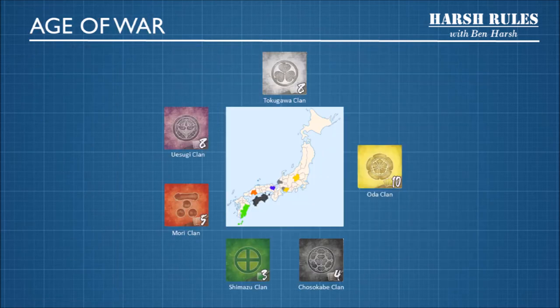Here is a quick map that shows you where each of these clans were located in Japan during the Sengoku period. Although historically there were a lot more clans than this, Age of War focuses on the following six clans.